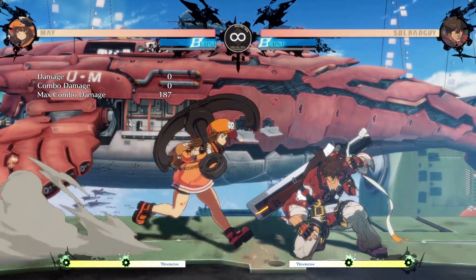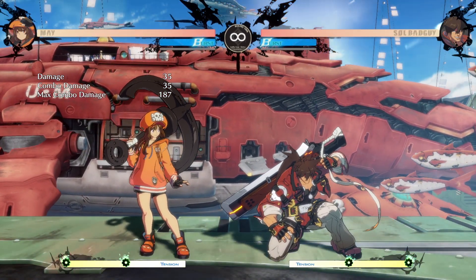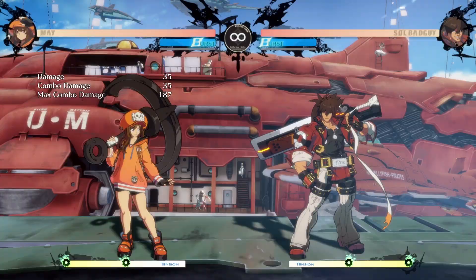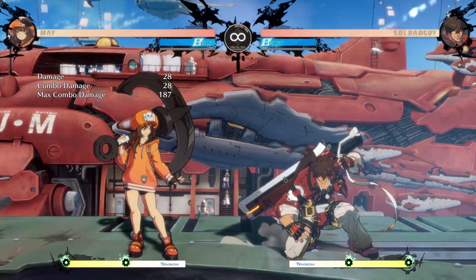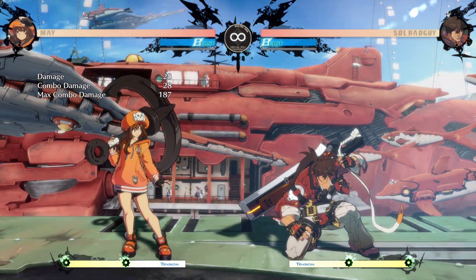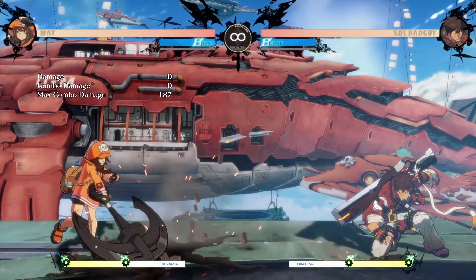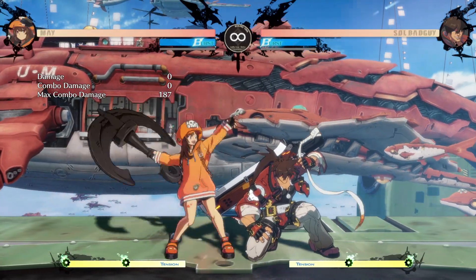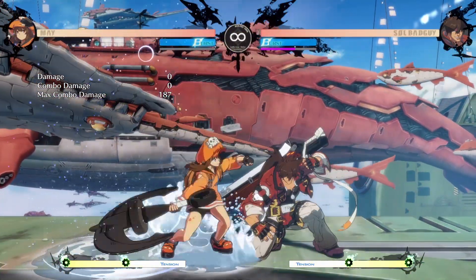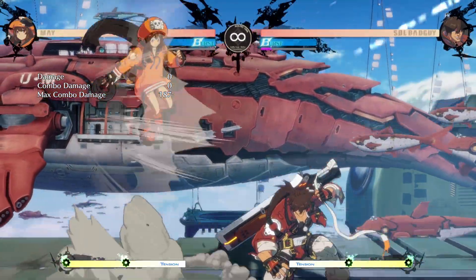May's 6K is still an overhead and still dodges lows. I wouldn't bank on using that dodge property since the attack itself is very slow. If you do it meaty enough you can combo off it. Notably, May's 6K has two versions — tap or hold. The held version lands the close vertical dolphin in front of your opponent and gives an insane amount of plus frames. You can do pretty much whatever you want in front of your opponent's face — it's a lot of plus frames and pretty nice to have.